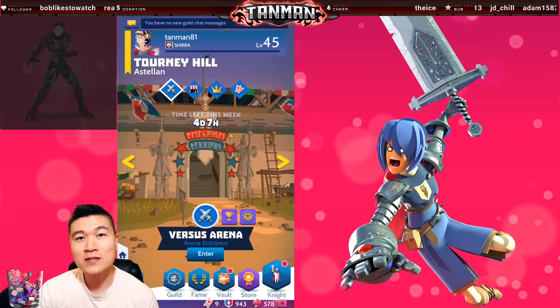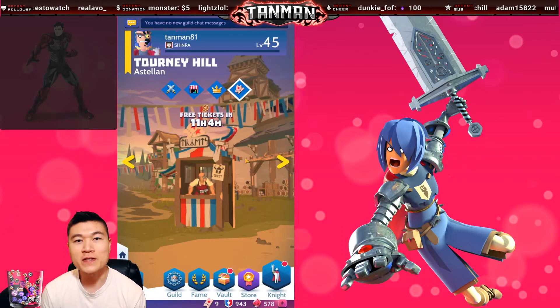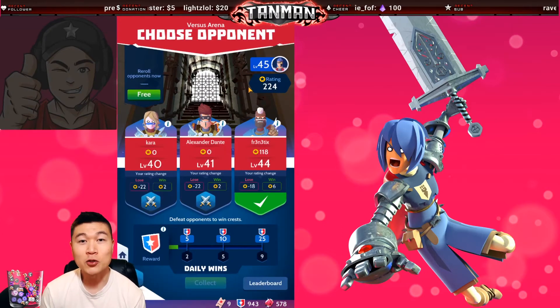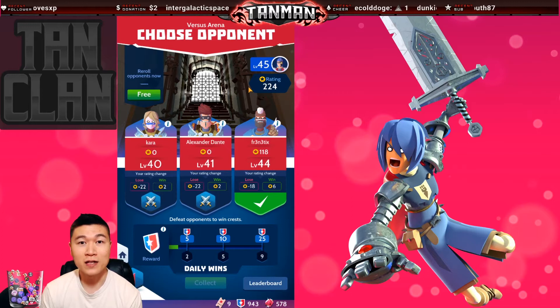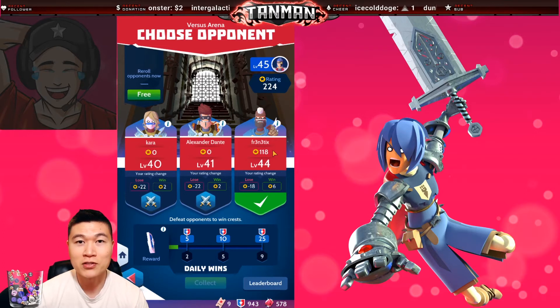Versus arena seasons run weekly and reset every Sunday. Every day at midnight you will receive three free arena tickets from this vendor. When you enter the arena you are presented with three opponents. The arena matchmaker will find opponents who are within five levels of your knight's level. Based on your opponent's arena rating, you stand to win or lose a certain amount of rating depending on the outcome of the match.